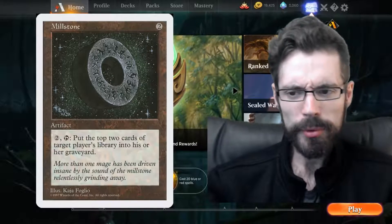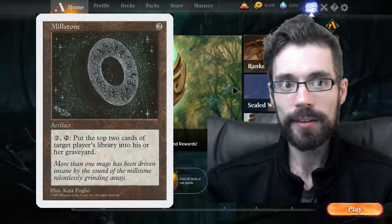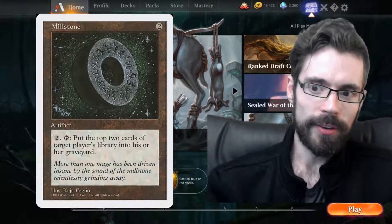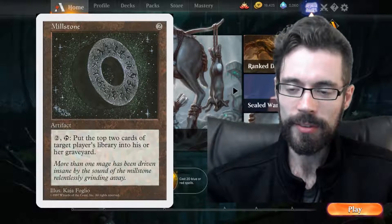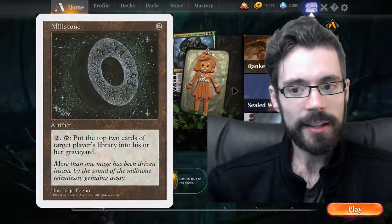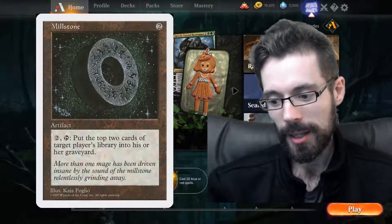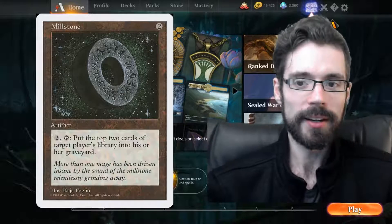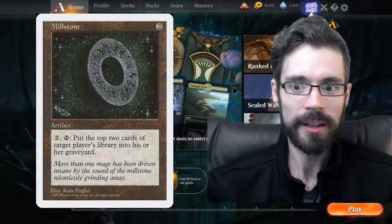Finally, a case that doesn't get brought up often: when your opponent has ways of searching their library. If you can mill your opponent and they have library search effects, you're actually reducing the number of choices available when they search. So if you manage to nab two copies of Field of the Dead, and your opponent has one in their opener and draws a couple of Golos, that last Golos can't find that last Field of the Dead because two were already milled. When they're going through their deck looking for specific things, you can reduce what they can find — though milling garbage cards doesn't help if they can just search past them to find exactly what they want.